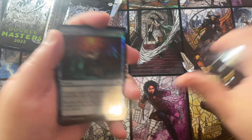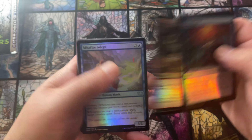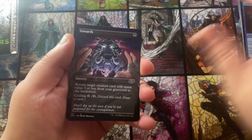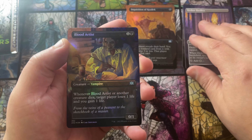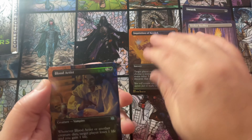Hopefully we can make up for it with these boxes. Starting off with a Mana Leak, going into a Lightning Helix in the uncommon slot — never bad to open Lightning Helixes. Then Mistfire Debt, Unearthed, Orzhov Basilica, Inquisition of Kozilek, and a foil Blood Artist. That's a good one to open for the uncommon foil slot — we'll take Blood Artist.